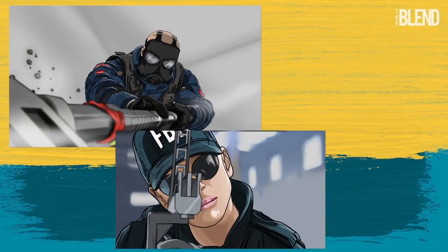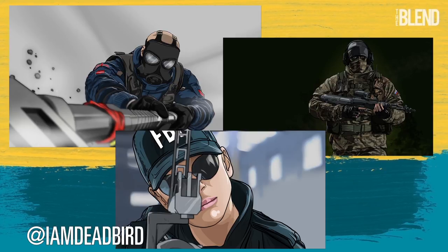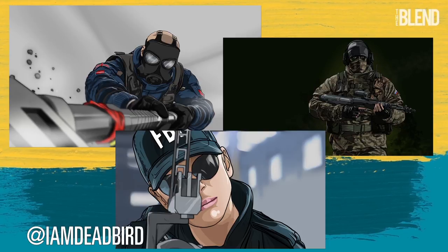Moving on to the fine work of Deadbird — this guy is incredible. Here's a series of illustrations he did for Rainbow Six Siege, featuring Sledge doing his favorite things from the big stick, Ash and Glaz, who's clearly the guy you want to sit next to at a dinner party.